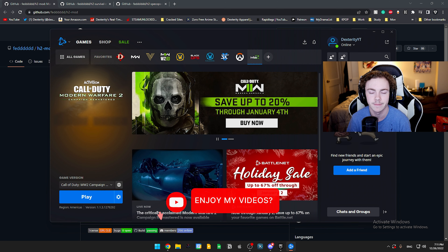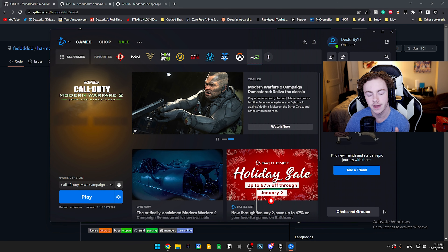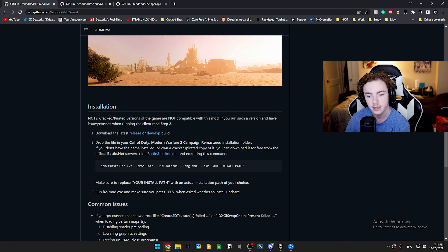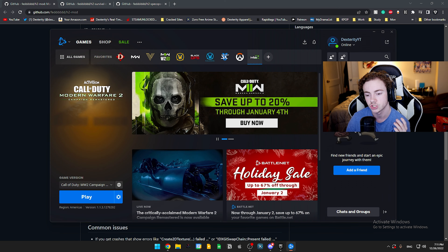If you guys are new to the channel, be sure to leave a like, subscribe, and turn on notifications to be notified every time I upload a Call of Duty video. From my understanding, it's not currently workable to use a pirated version to get this. It says there's a way to do it if you own a cracked or pirated copy, but I heard that didn't really work. I don't condone it, but if you need to, you can try that website. I'd suggest just owning the game on Battle.net, and that's how we're going to do it today.